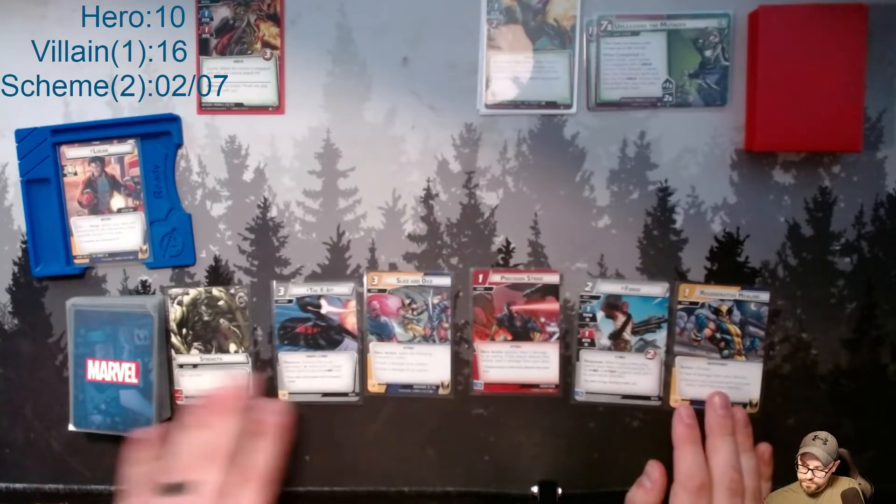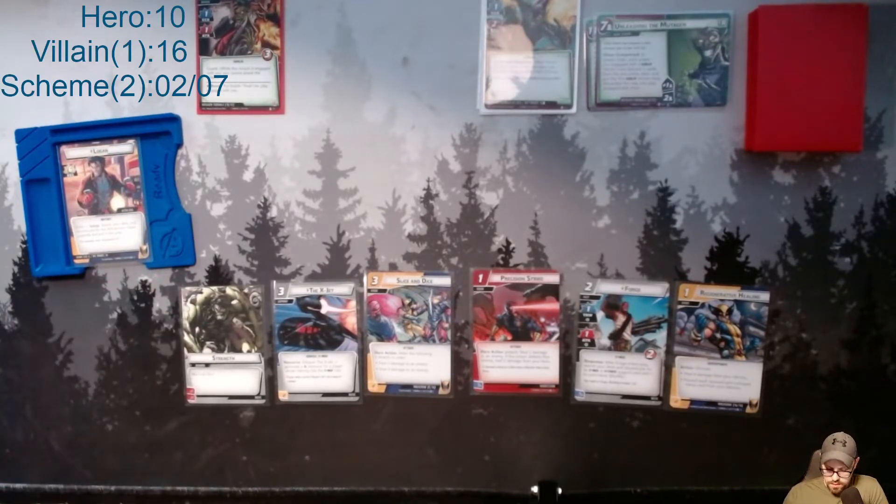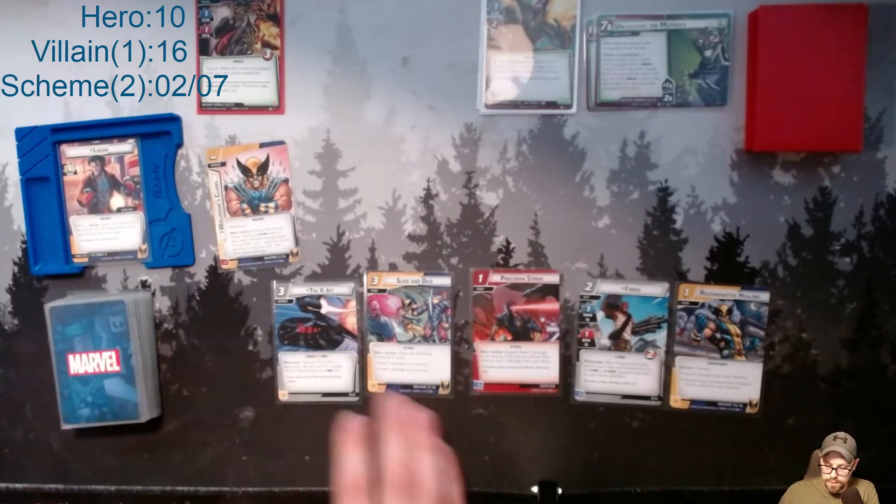I feel like this is a pretty decent hand for the most part. I'll go ahead and look through my deck for my claws — they were at the bottom, so that's good. Give my deck a shuffle. I think what I'm going to do first is use Precision Strike and Strength to play X-Jet, then use X-Jet and Regenerative Healing to play Forge. Then I'll use the Claw ability to pull — yeah, let's do that.